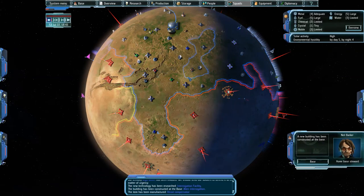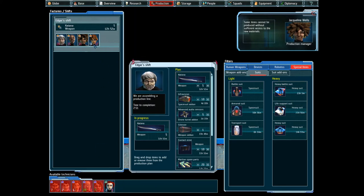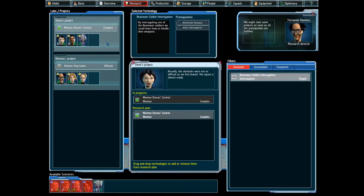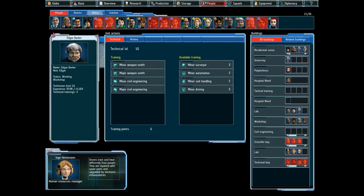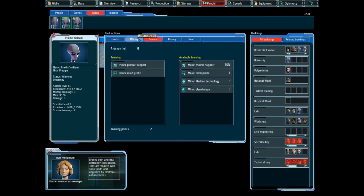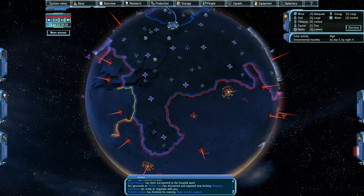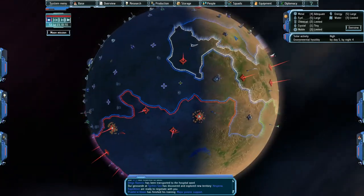A new building has been constructed at the base. A new item has been produced. You can go back into production on some items, so we can start building the katanas. And now we should have the beastman interrogation going. Some of the scientists are unemployed — we could consider building a new lab. Nobody off the regular team has leveled up. Drones train and heal differently from people — they are repaired with spare parts and upgraded by electronic enhancements. Let's increase your strength. You just need to finish the major psionic support. We have discovered and explored new territory, and a member of your team has finished training. Now you can go for major psionic weapons, which will take a very long time but will be worth it.